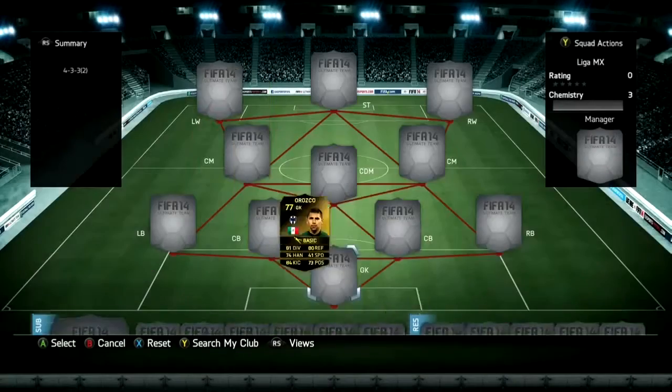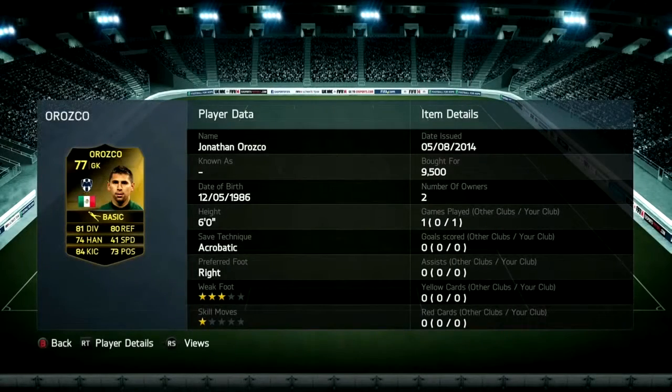First off, we're going to go with the goalkeeper Jonathan Orozco, who has 3-star with 1-star skill moves, 81 diving, 84 kicking, and 80 reflexes. This is a decent player for him, from a 9,500 price — not that bad either.